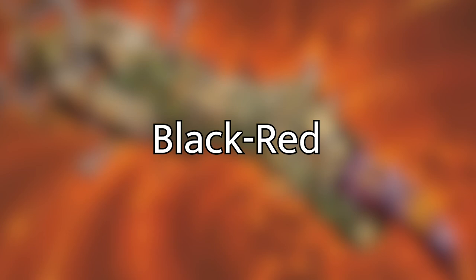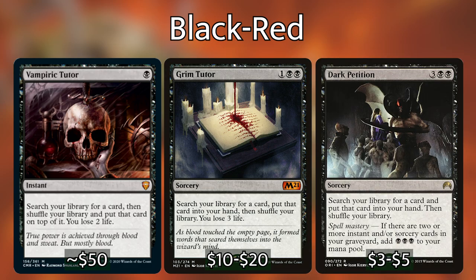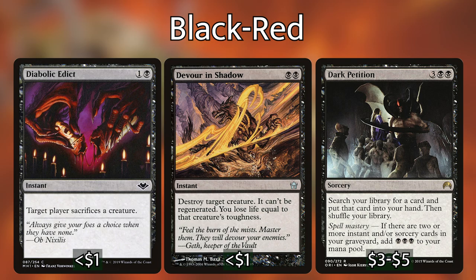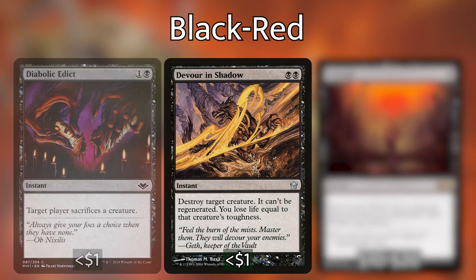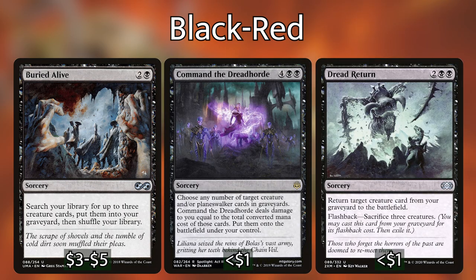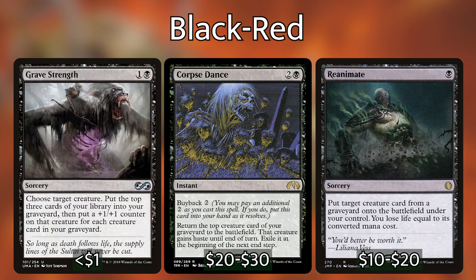For red-black, there's lots of removal and tutors you can use to find combo pieces or play a chaos-style strategy. Tutors include Vampiric Tutor, Grim Tutor, and Dark Petition. For removal, you've got Diabolic Edict, Devour in Shadow, and graveyard synergies like Entomb and Buried Alive. From there you can cast graveyard recursion spells such as Command the Dread Horde, Dread Return, Gravespawn, Corpse Dance, and Reanimate.